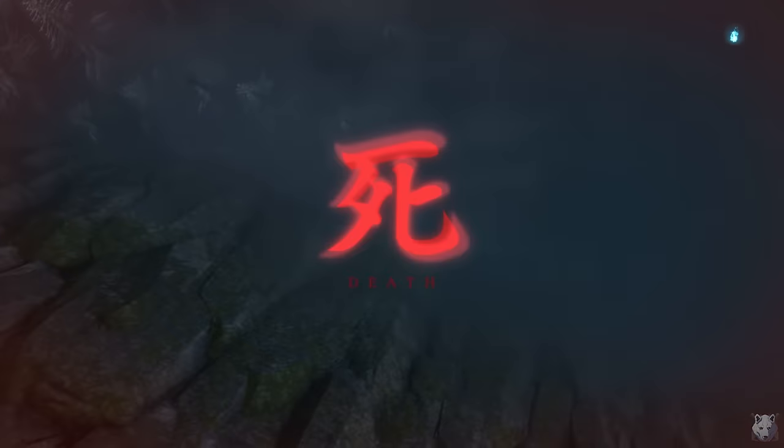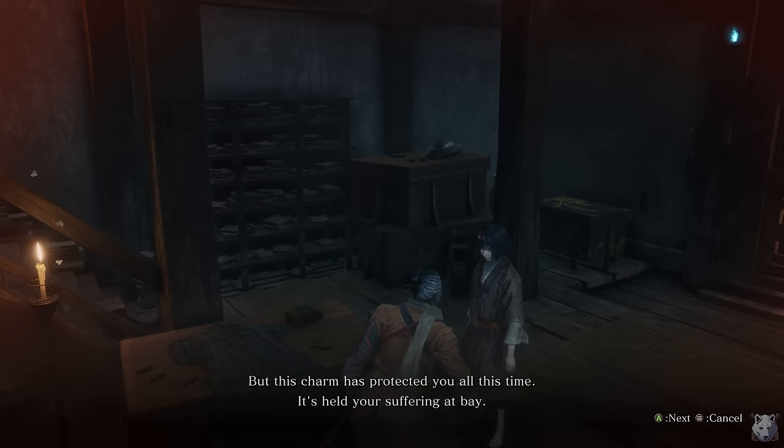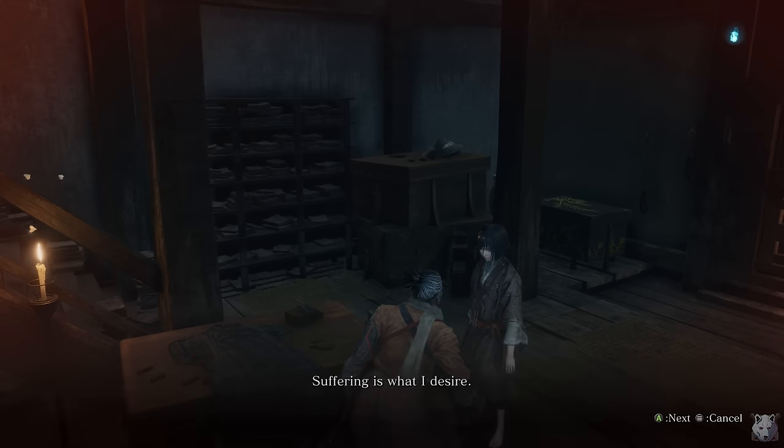Well, game's over everyone — the Dragon Heritage ends here. My first real decision of this run: do I give the charm to Kudo or keep it for myself? To give it away is to make the game harder, so naturally that is exactly what I do. I would soon find out, however, that this was a mistake.